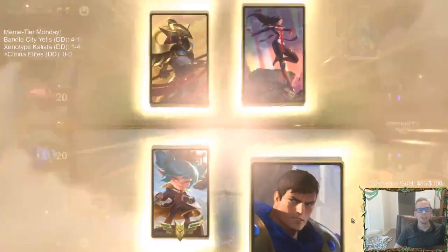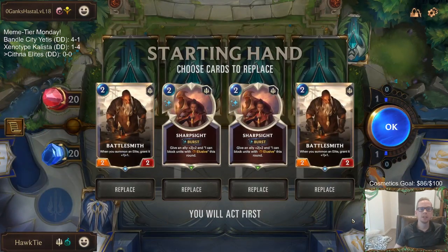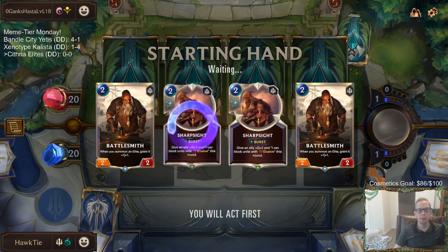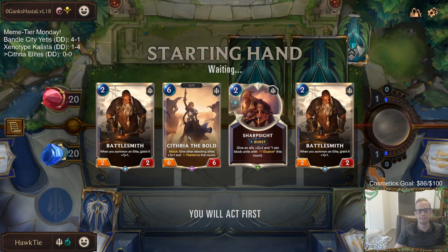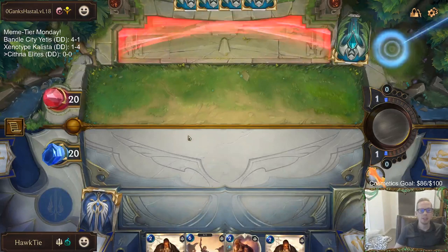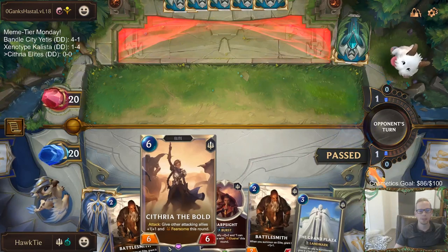Okay, Aurelia/Azir is our first matchup. Unfortunately no Radiant Guardian — Radiant Guardian would be the card for this matchup. I'm going to keep double Battlesmith and not keep Sharp Sight. Those are good quality cards, not necessarily the best blockers, but our elites are going to be looking much better. Poppy plus Cithria is pretty cool — you get Poppy growing everything and Cithria growing everything, then give them all Fearsome. Pretty nice little combo.